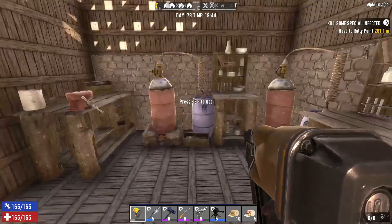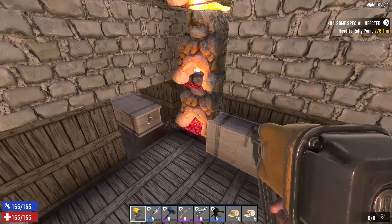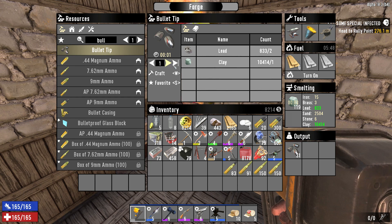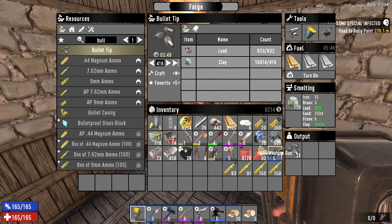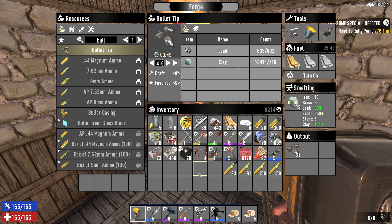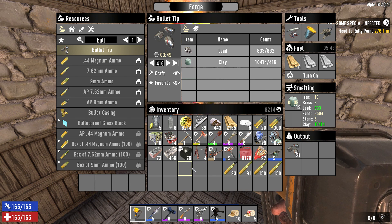I did add a third chem station. We're still running the mixer and two workbenches, and I did add two more forges. We're out of base materials like iron and lead — we need to go get more. I've got plenty of concrete, more than I could ever use. I got blocks to replace but plenty of concrete for that.